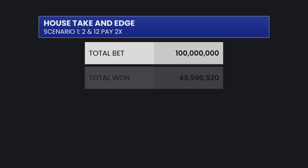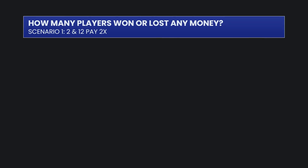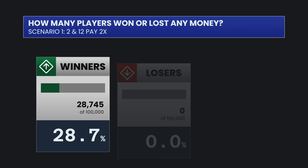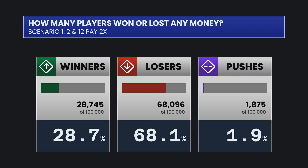Here are the casino's results for the first scenario. The total bet is $100 million — that's $10 on each of 100 rolls for 100,000 sessions. The players won just shy of $50 million and lost over $55 million. The difference between those is $5.5 million, which ends up being a house take of 5.564%. That's exactly in line with the theoretical average of 5.56%. 28.7% of the 100,000 simulated players won money, while 68% lost money and just over 3% broke even.